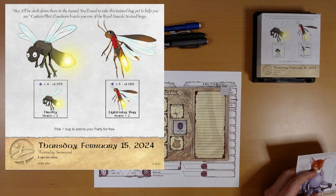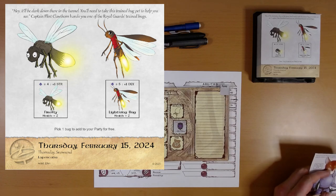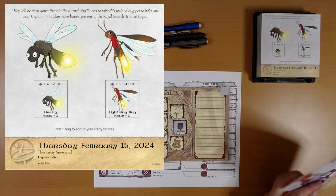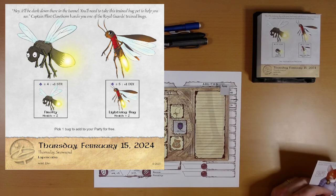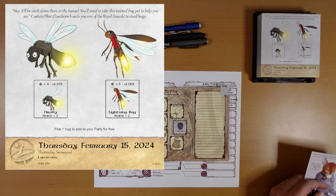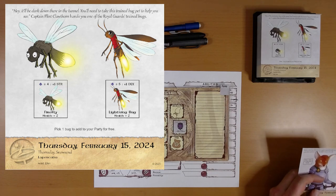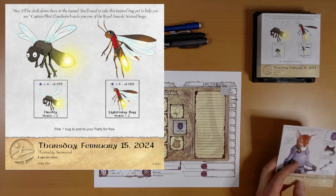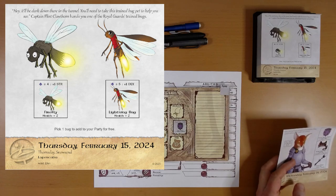"Hey, it'll be dark down there in the tunnel. You'll need to take this trained bug pet to help you see." Captain Flint Clawthorne hands you one of the Royal Guard's trained bugs.